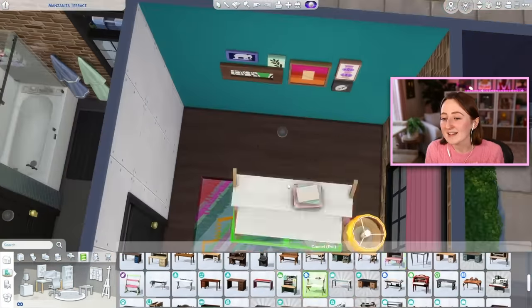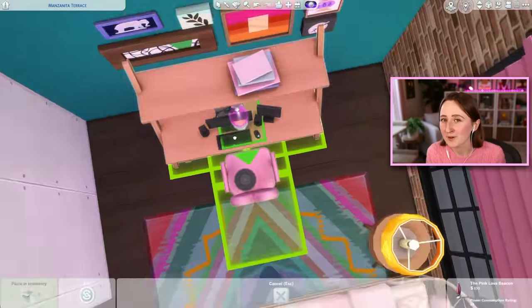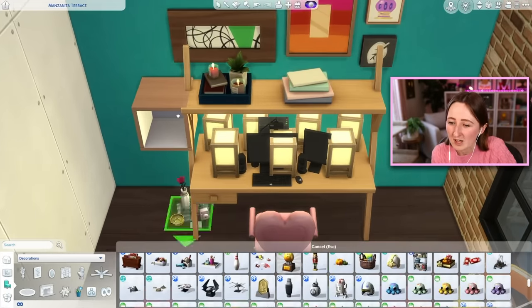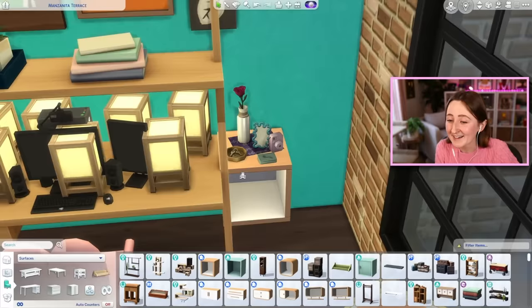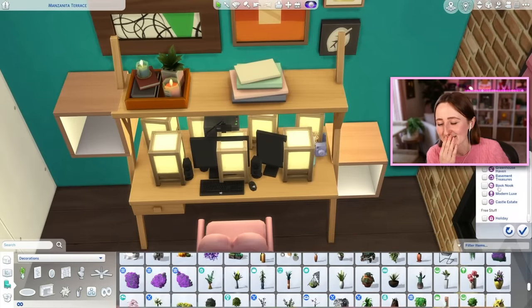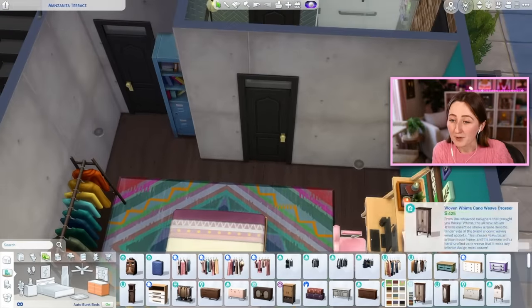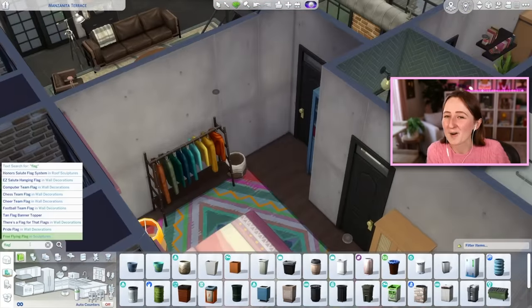We're doing the teenager's bedroom downstairs that's a little bit more vibrant in color scheme. I based this whole thing around the rug from Jungle Adventure — it's really, really busy which is fun, especially for a place like this. We also put in some pride flags and some pretty decor. I also put one of the clothing racks down here, but then I wanted to put a hamper and then realized — no hampers. If you put a hamper they're gonna have to do laundry, and that is bad. We do not want laundry in this house.